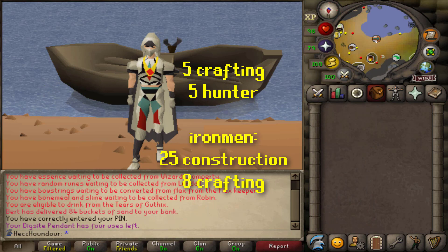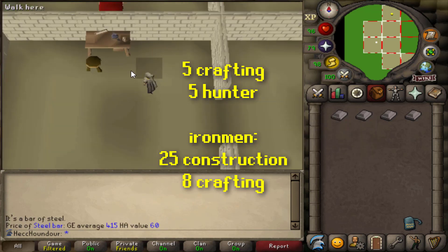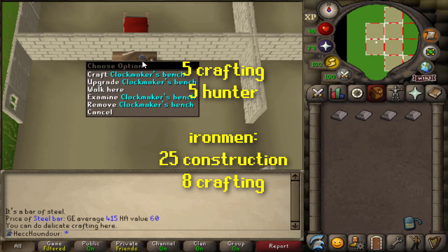To start making birdhouses, you need level 5 crafting and hunter, and access to Fossil Island. If you're an Iron Man, you'll also need 25 construction to make a crafting table 2 in your house, and 8 crafting to make clockworks.